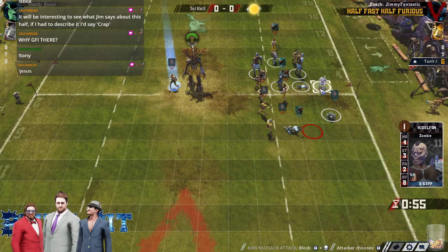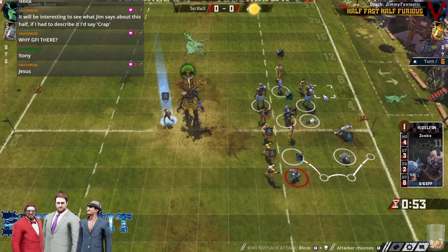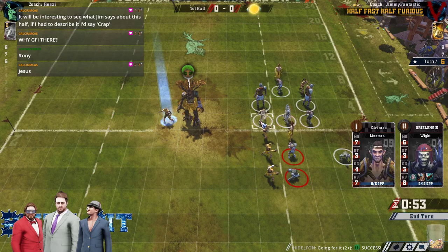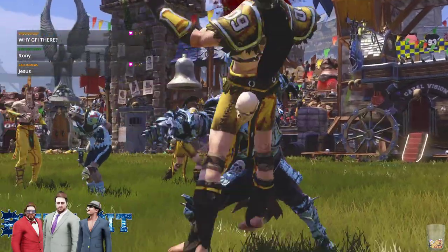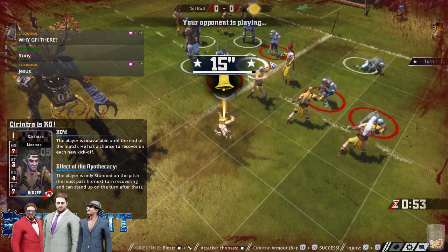He can blitz that catcher with the Mummy — needs to cancel a couple of assists first. Here he comes, GFI to cancel the assists. He's got to bring this Ghoul back too. The Ghoul's got to stay for recovery.